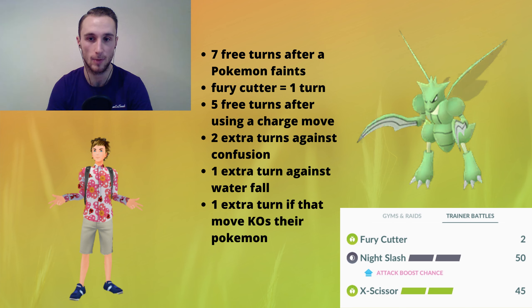When a Pokémon faints and you bring in a new one, you get seven free turns before they start attacking. When you throw a charge move, you get five free turns before they start attacking. One final piece of information: if the opponent is using a three or four turn fast move like Waterfall or Confusion, you can get extra turns. Against Confusion, which is a four turn move, you can squeeze in two more free turns before the damage is applied; against Waterfall, you get one extra turn.